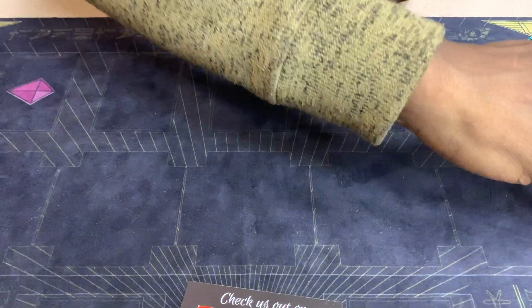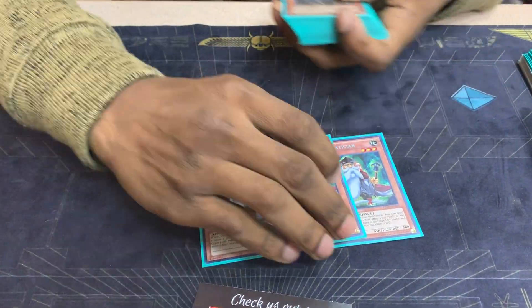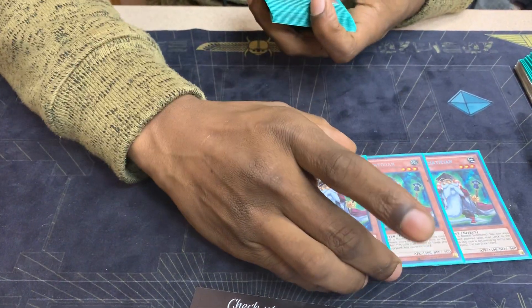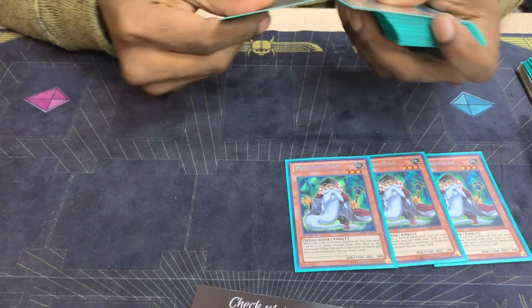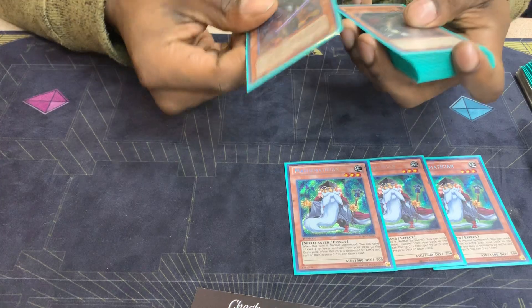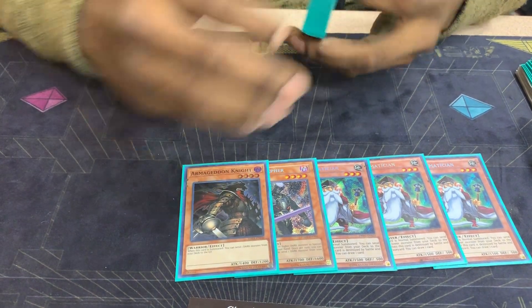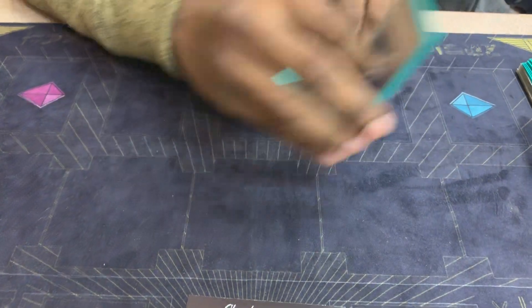These are all the Orcus cards I play. These are my normal monsters. Three Mathematician, no Scrap Recycler — I don't see a point in playing it. I play into the five. I still fear There Can Only Be One, but I definitely know how to play through it. And then just Gruffer and Armageddon Knight to round off those.